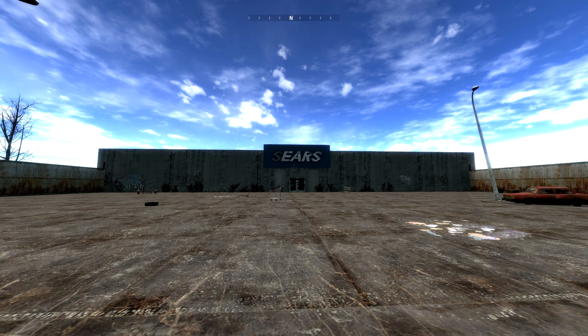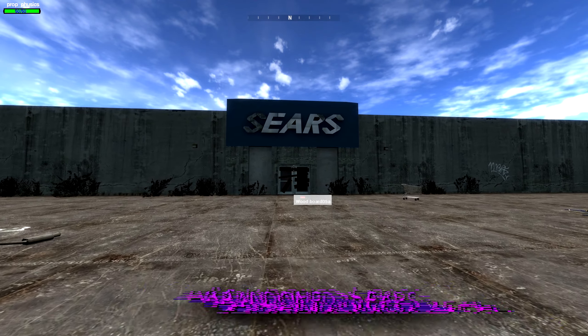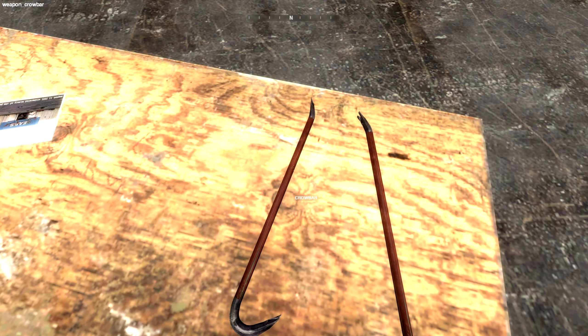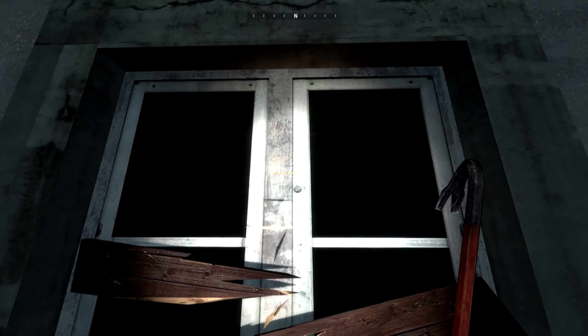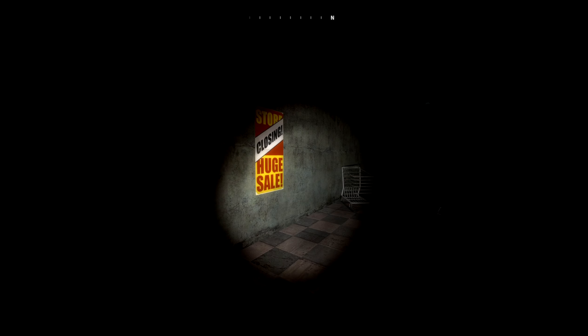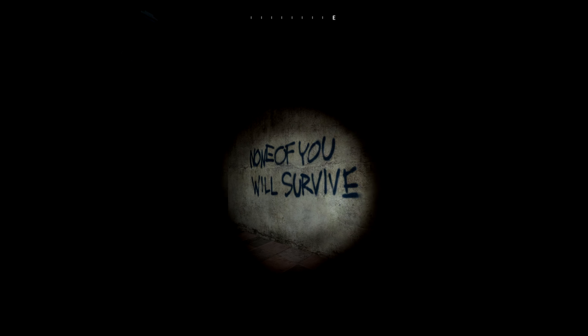Next up, we go into an abandoned Sears. This one hit home to me because I've always hated the idea of malls being abandoned. Sears isn't always a mall, but it's usually connected to one. Here we have a massive Sears store that has been long abandoned. You start off by picking up your trusty flashlight and your handy crowbar. Once you pick these things up, you'll have to bust your way into the Sears store, and upon entering, you'll find very creepy things on the wall — but you should go further, because there is a great mystery to be found here.